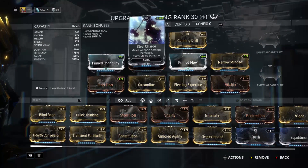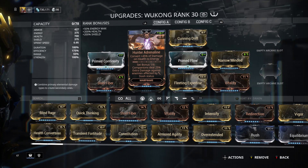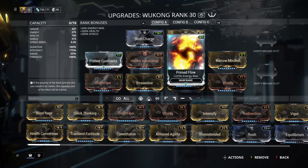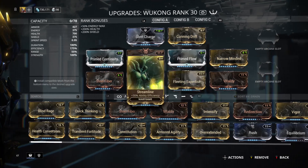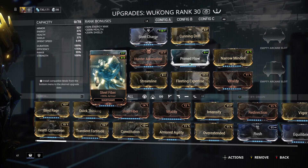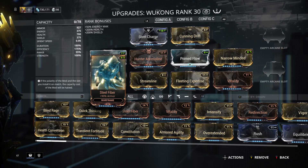For Wukong's mod build I use: Still Charge, Cunning Drift, Prime Continuity, Undying Will — that helps you keep your energy no matter what. When you take health damage you get a percentage back as energy. Prime Flow for more energy, Narrow Minded for extra duration — you don't really need range. Vitality, Rage or Hunter Adrenaline for efficiency, Streamline for more efficiency, and Steel Fiber for armor so when they actually do hit your health you take less damage.